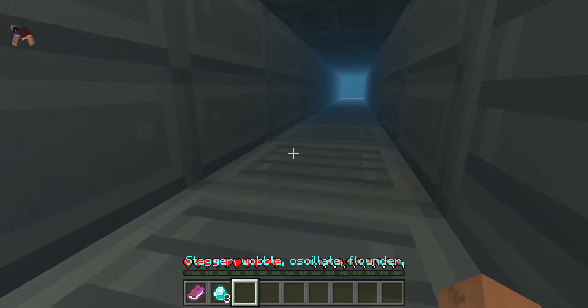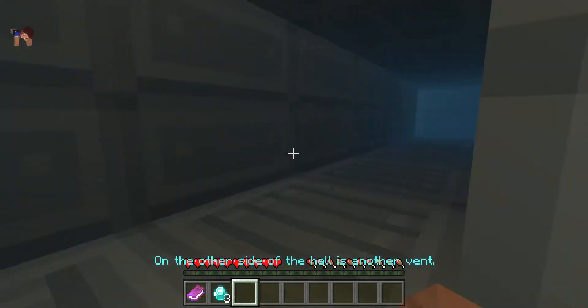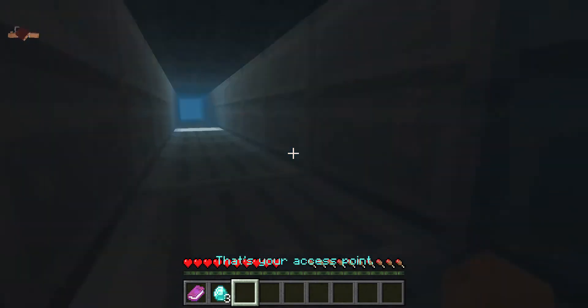Stagger, wobble, oscillate, flounder — I don't care. Just don't fall. So what am I looking for then? On the other side of the hall is another vent. That's your access point.